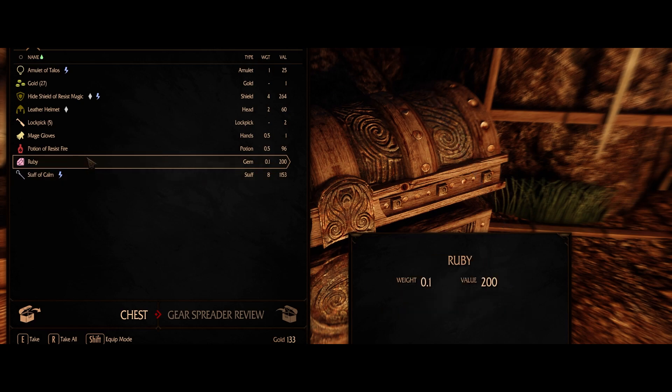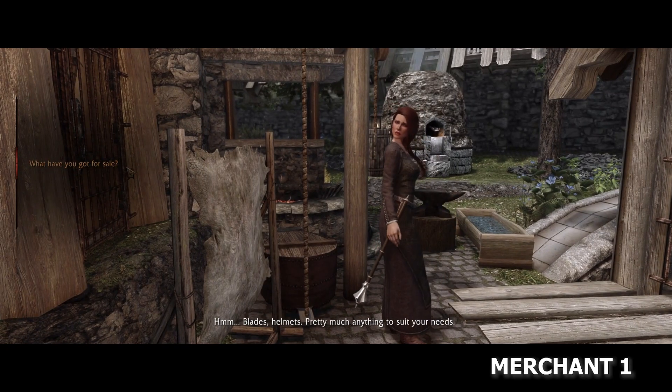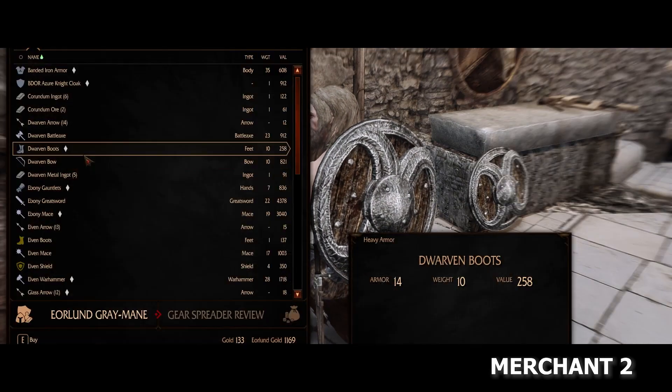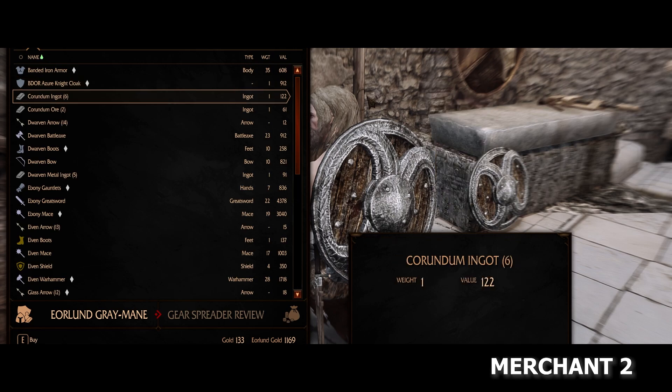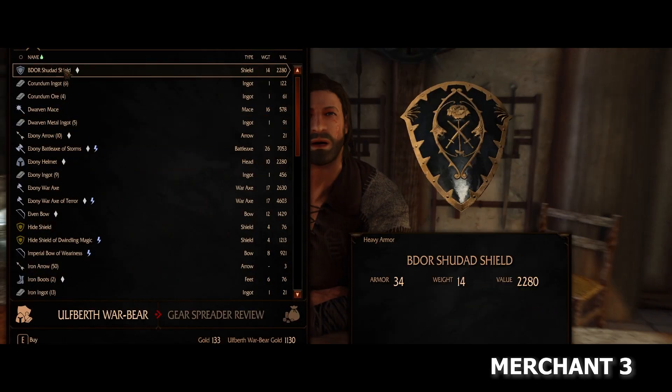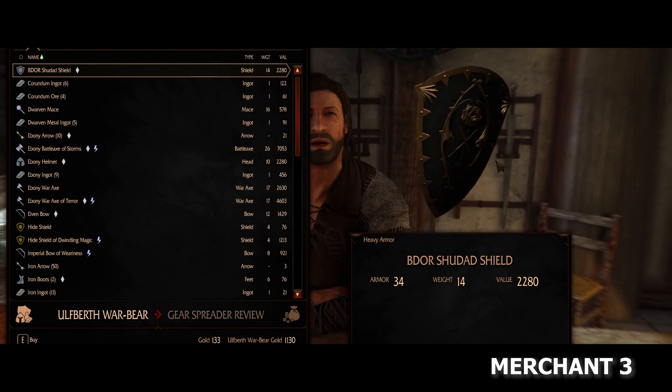With that said, I also tested the merchant inventory, and it appears that all three attempts with different merchants had at least one modded armor for sale. For some additional info, you can fully customize what mods you do not want to spawn by simply editing the INI.